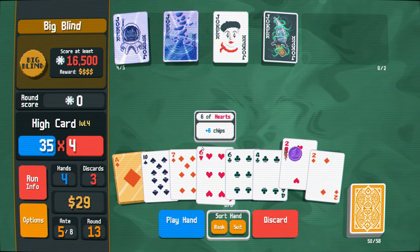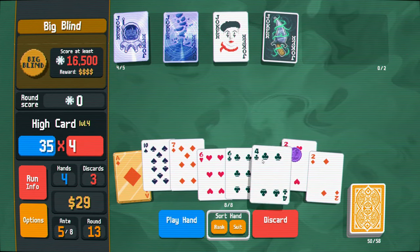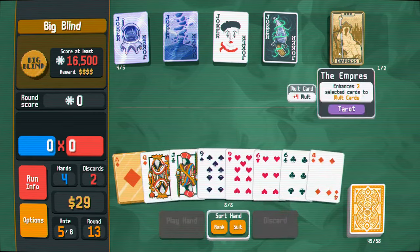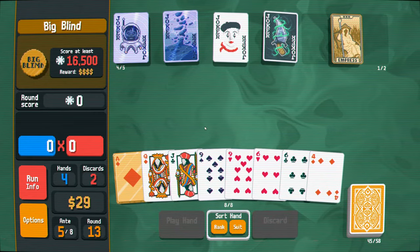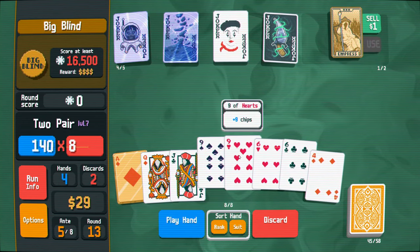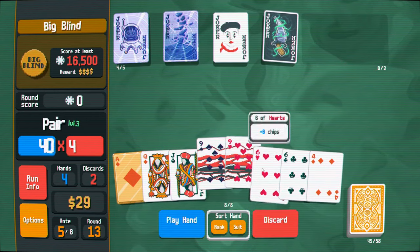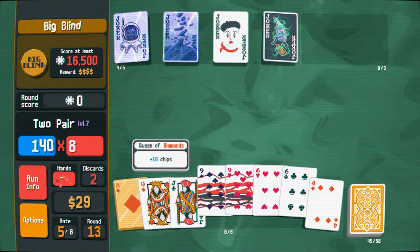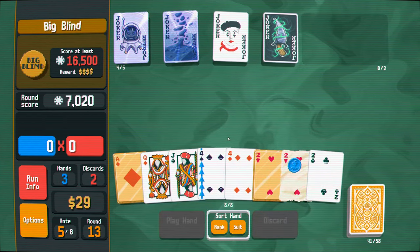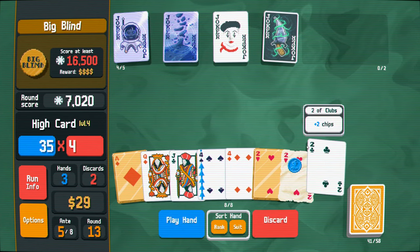This needs to be discarded. I can actually discard things now. Get rid of all these, go to the two. What do we get? Mult cards - nice, nice. Play another two pair here. Turn the nines into mult cards. Why not? Nice, nice, nice. This will give me two planet cards if I keep it. So we're definitely gonna keep that.